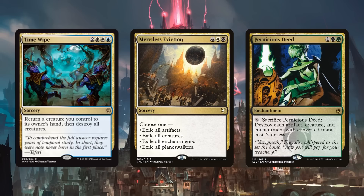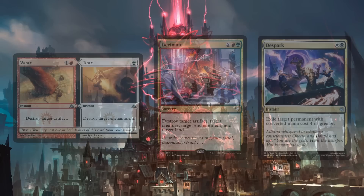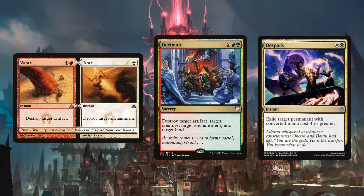Pernicious Deed specifically doesn't hit planeswalkers in case you want to play a lot of your own. There are a lot of different cards that could fit the board wipe category. For spot removal I have Wear and Tear, Decimate, and D-Spark. Wear and Tear is important because it's literally the only Boros card in this entire deck — the one way we can get that magical draw 10.